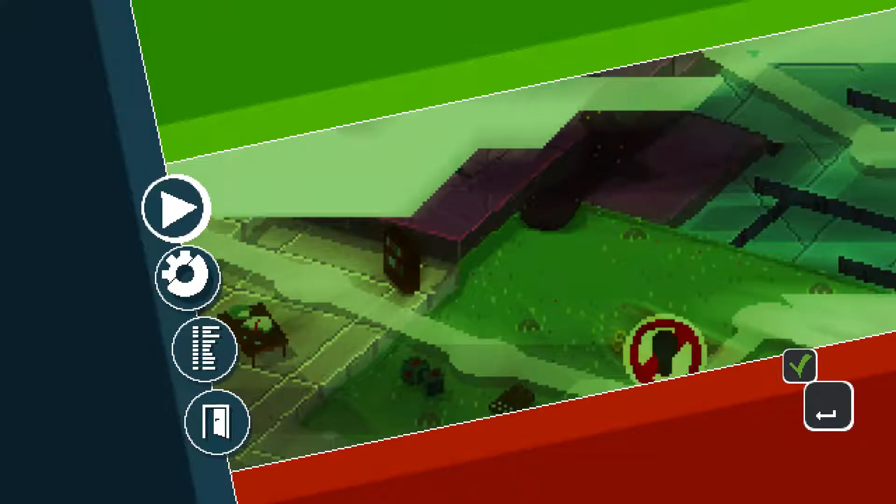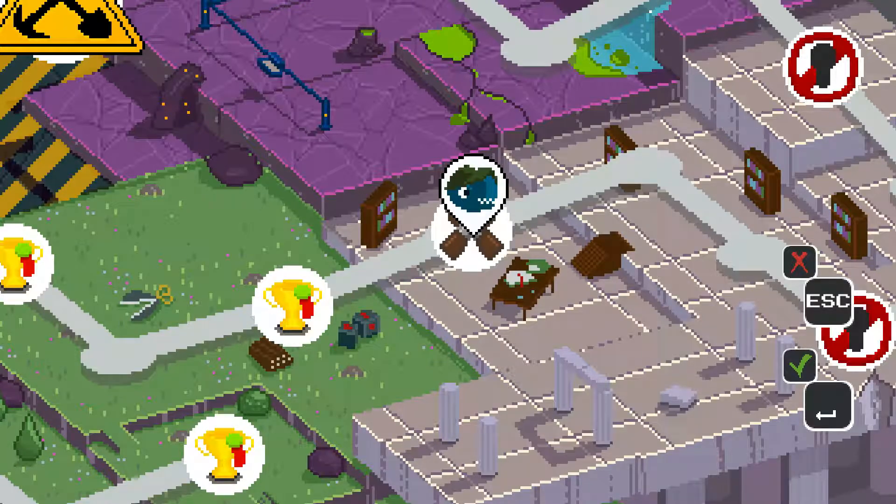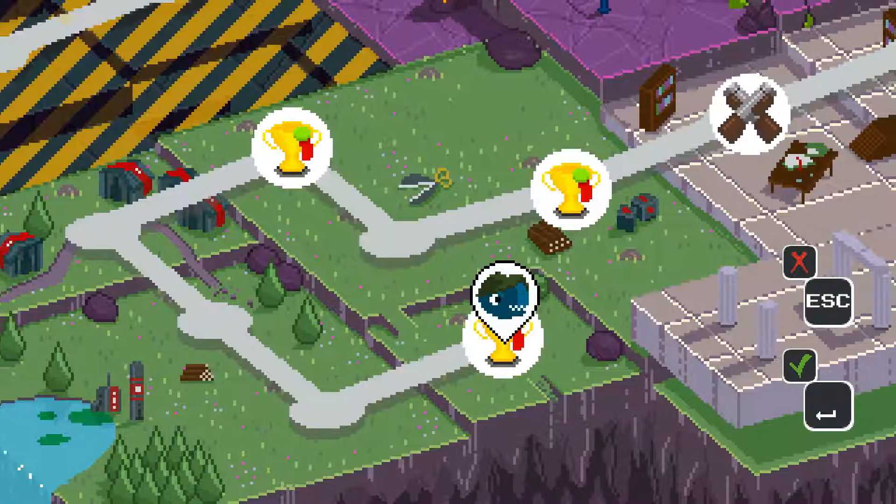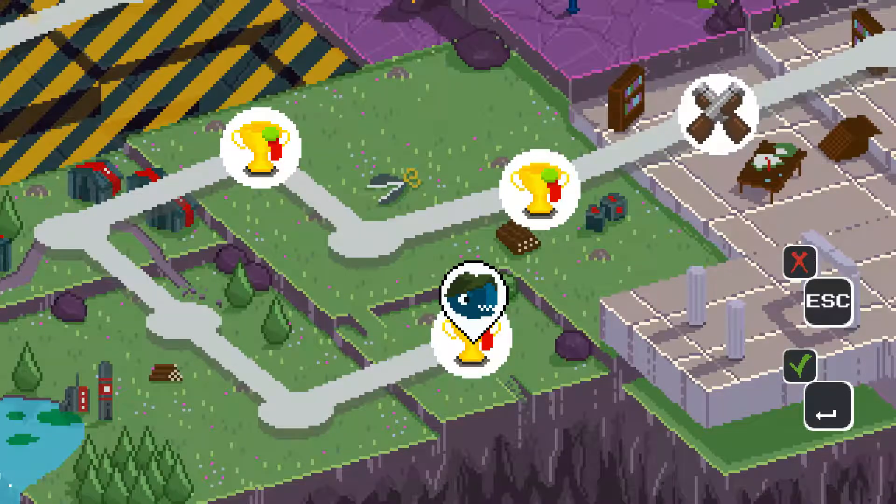I'm going to play with the controller but the game also has keyboard support because it allows for 2-player co-op. Let's start. This is the world — the early access version has 9 levels divided into 3 worlds, each world having 1 boss at the end. So 9 levels in this first early access build.